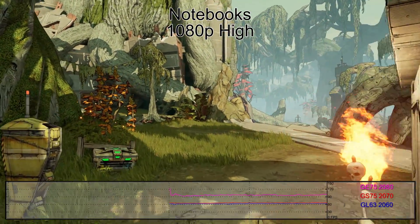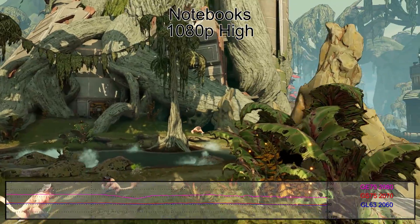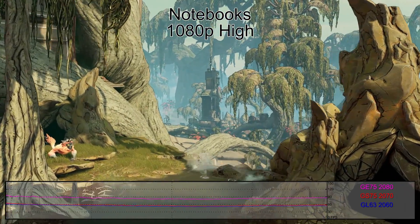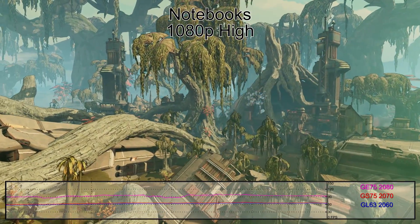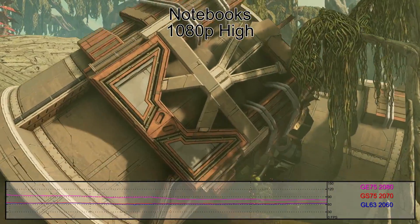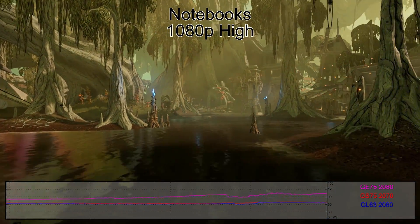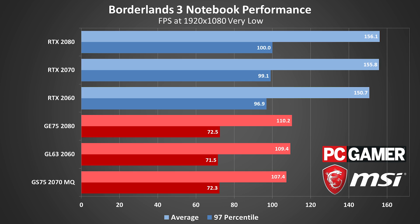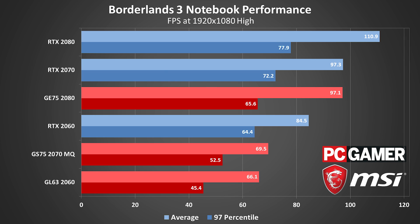Lastly, it's the turn of the laptops. There's actually very little difference between the GE75, the GS75, and the GL63 between very low and medium settings, and none of the laptops managed to break 120fps regardless of setting. On the high preset, the GE75 with its RTX 2080 GPU finally managed to carve out a noticeable lead — running about 40% faster than the GS75 and its RTX 2070 Max-Q. However, both the RTX 2070 Max-Q and the RTX 2060-equipped GL63 actually keep above 60fps, although they do dip below it when engaging the Ultra preset. For that, you'll need the GE75, and even then it's not really exploiting its 144Hz display.